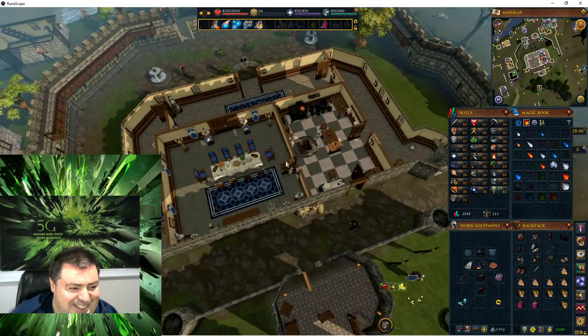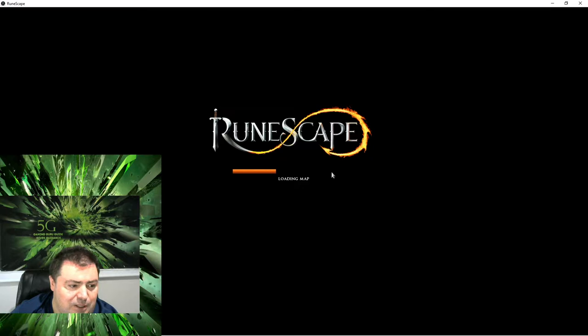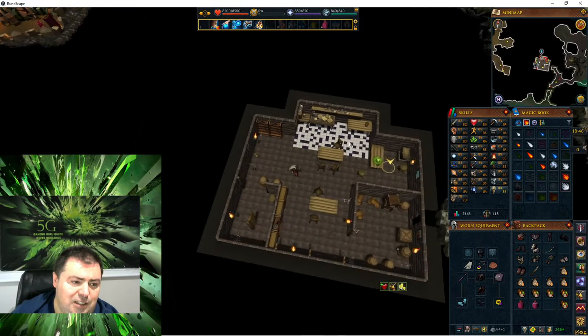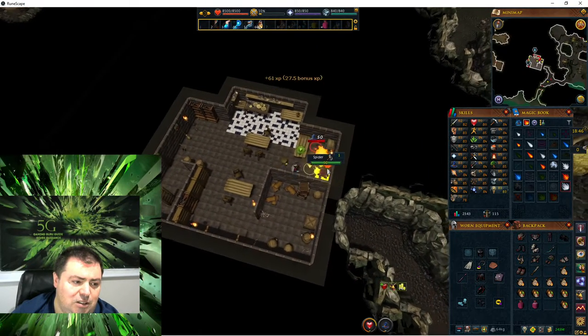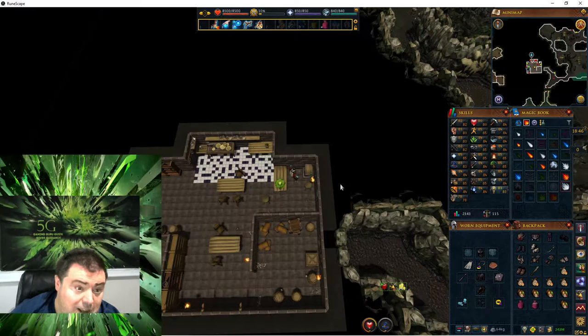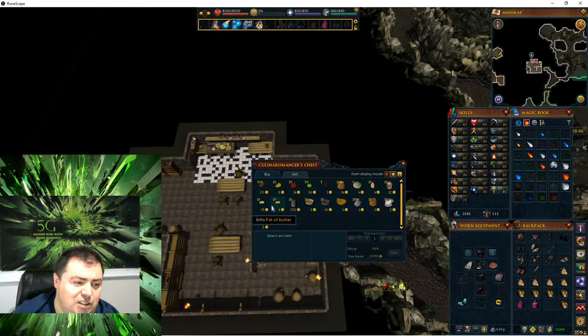Heading down to the cellar — basement, solar, whatever you want to call it — over to the Cullin Naro Master's Chest. Looking around, they have spiders. Heading over to the food chest. This is now full access, which means ten of most items: one pizza base, one hundred pots of flour, five ribs, fifty cooking apples, three hundred chocolate bars, and ten of everything else.